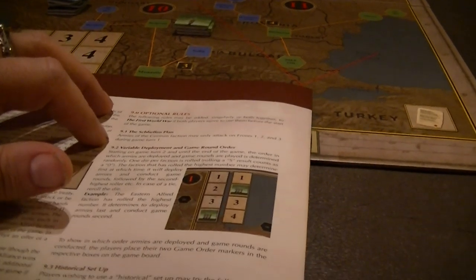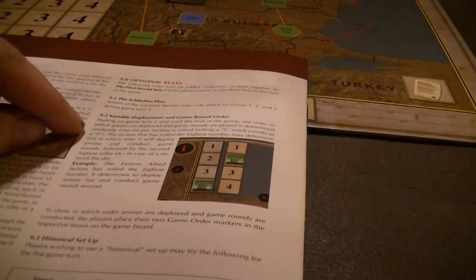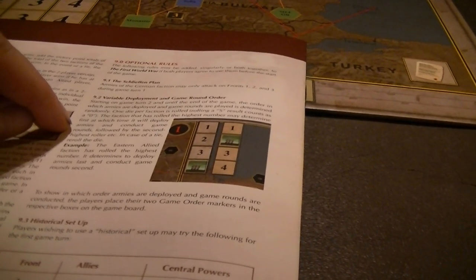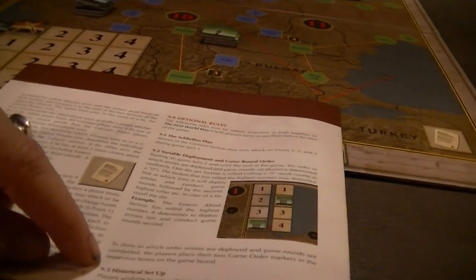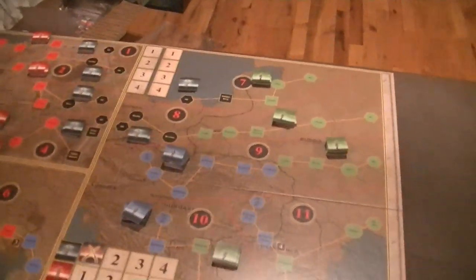The Schlieffen Plan special rule: the Germans can only attack on fronts one, two, and three at the beginning of game turn one. Starting on game turn two and until the end of the game, you randomize the order that factions play — whoever rolls highest gets to pick deployment and play order, followed by the second highest, etc. I'm not sure how valuable that is as an option. I'm going to go with the historical setup and the Schlieffen Plan. I may decide in the next 15 minutes whether to use the variable play order before I actually start.